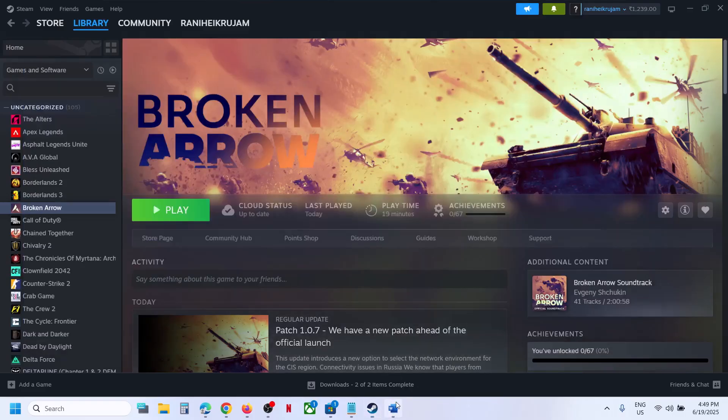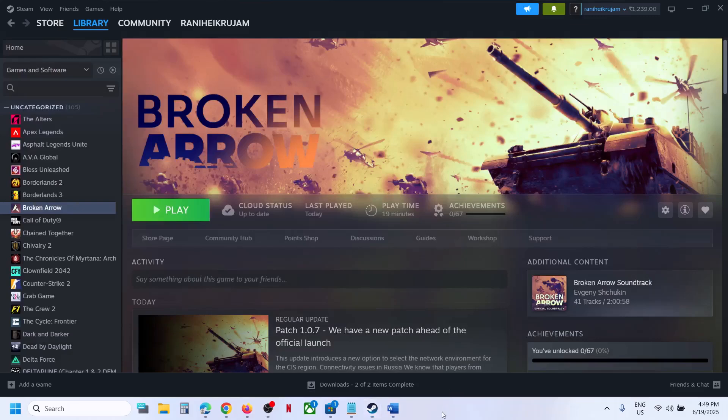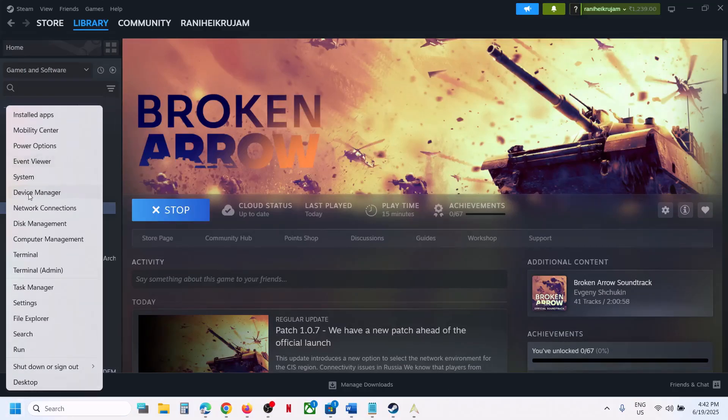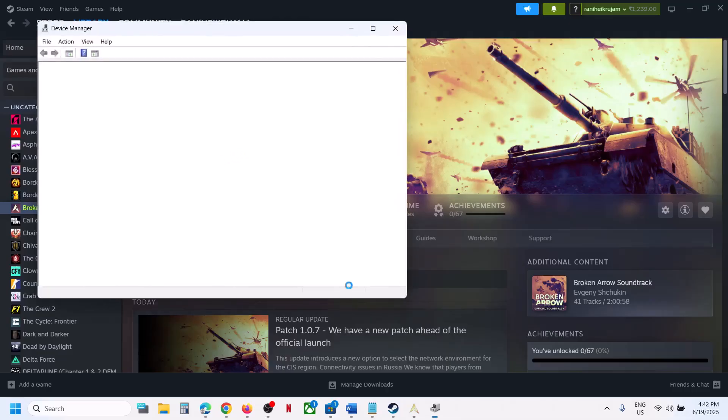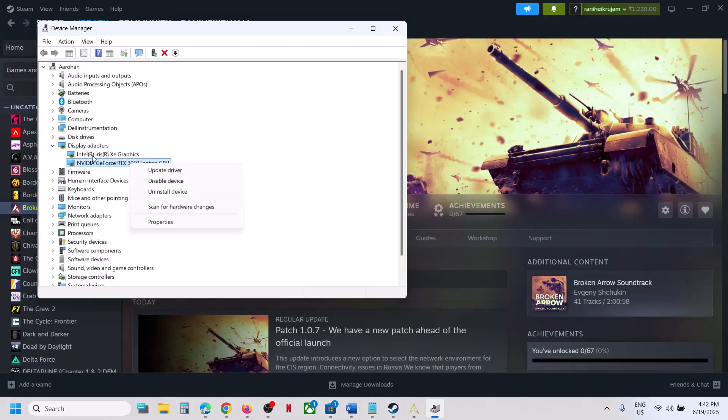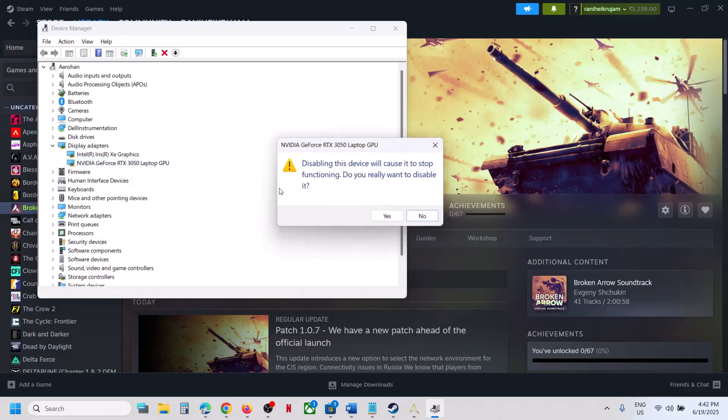First, close the game if it is running. If your computer has a dual graphics card, right-click the Start menu and go to Device Manager, then go to Display Adapters. Make a right-click on your discrete graphics card — the integrated Intel one and the discrete one will both be listed. Disable your discrete graphics card and click Yes.